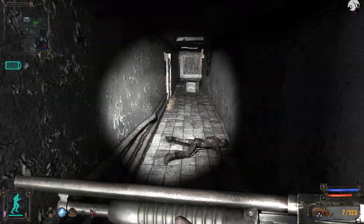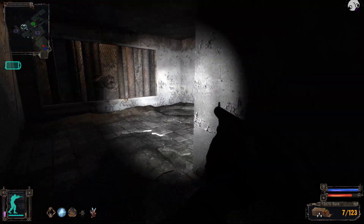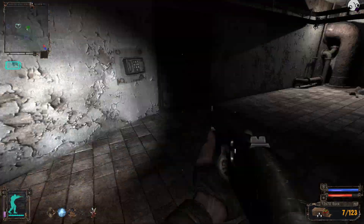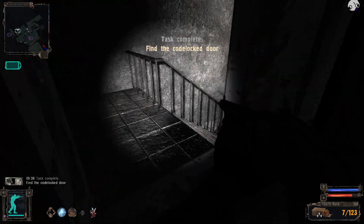It's surrounded by anomalies, so I'm just going to jump through here again and hope for the best. Yeah, I guess that worked. I've never really figured out how to get through there. What was it — 1-2-4-3? Okay, one, two, four, three. There we go.